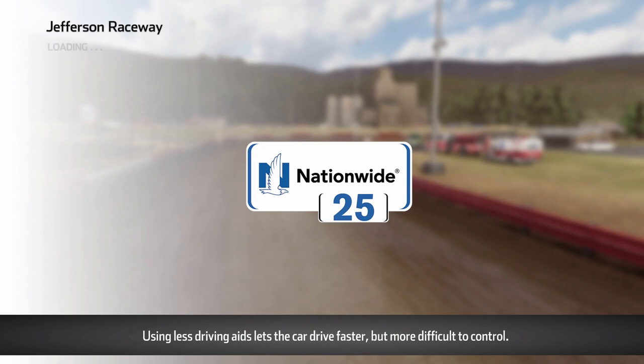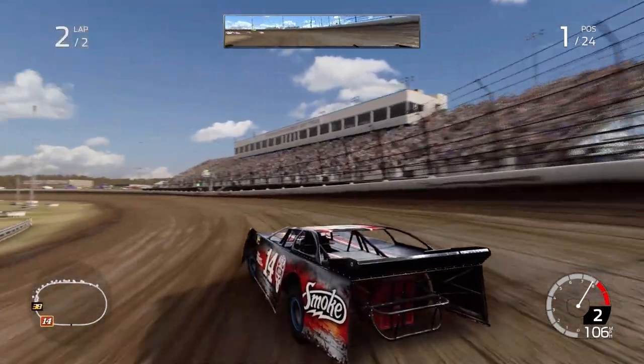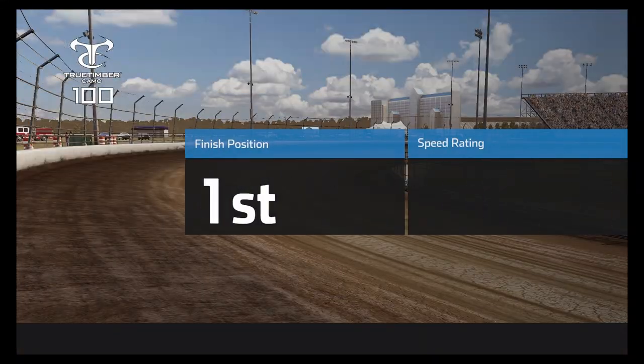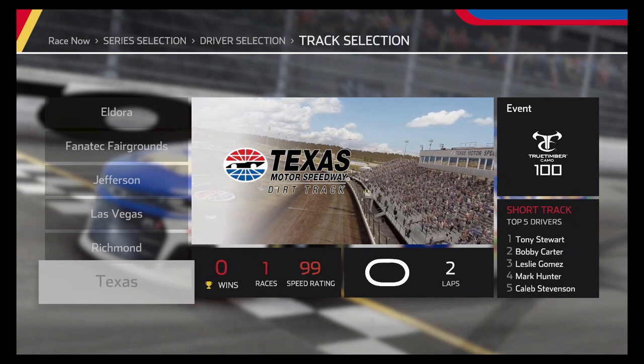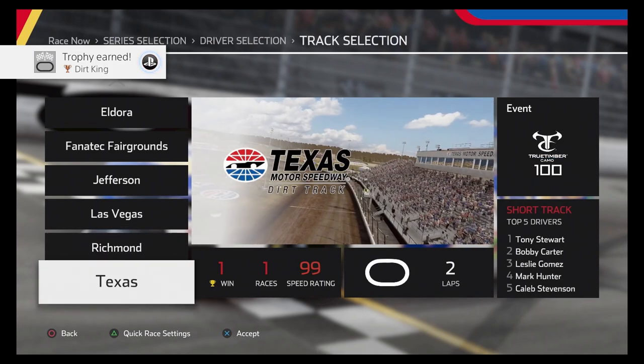If you are doing a Speed Platinum, you don't want to do that — you want to do whatever the fastest race is and just repeat that. At the moment I have just Jefferson, Richmond, and Texas left to do, so I'll see you at the end of that. And there we go — we finished Texas and the Dirt King trophy popped for winning at every dirt race.